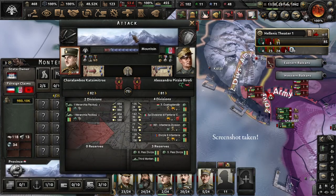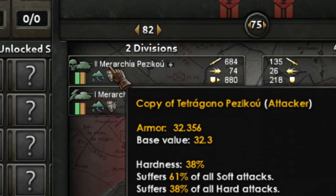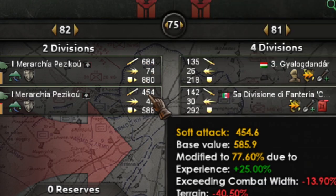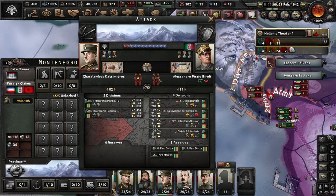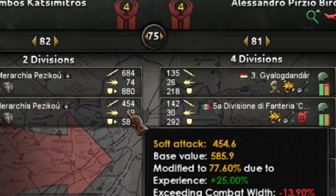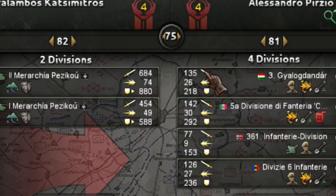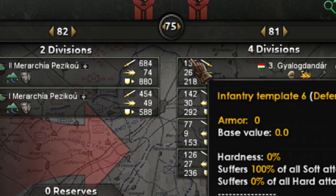As always, I like to do tests. I prepared one bad template and one good template. These are the numbers for the good template and these are the numbers for the bad template. We are attacking in mountains — a typical attack in this area — and this is a typical defense. About the breakthrough, I won't worry too much because both units have enough breakthrough and they are kind of sufficient to hold the soft attack of the enemy.